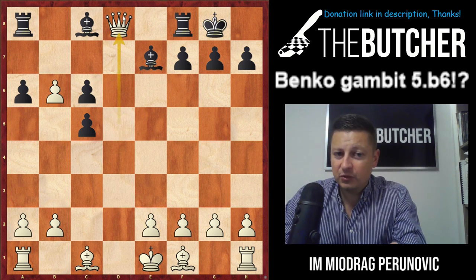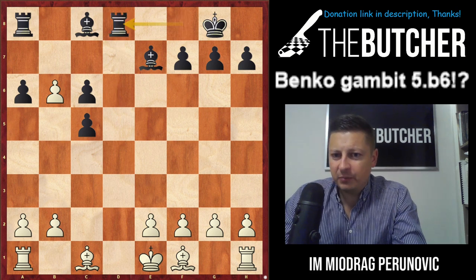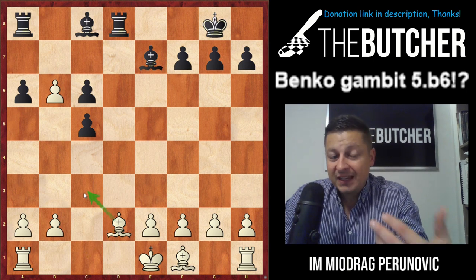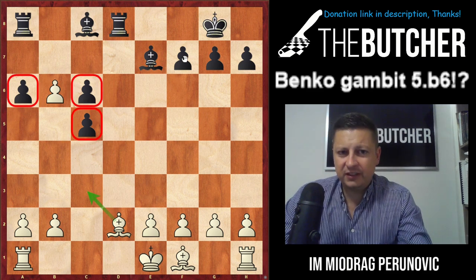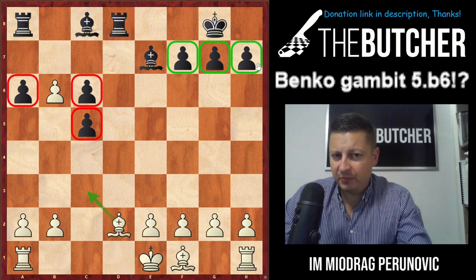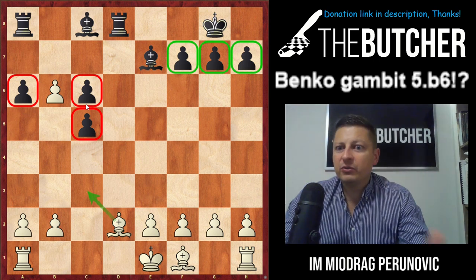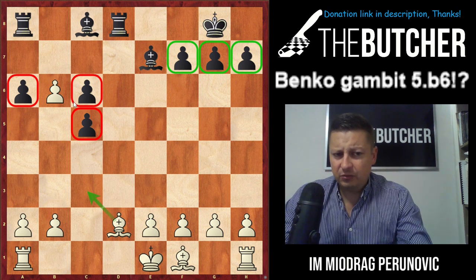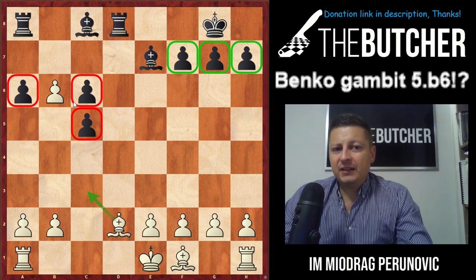When they castle you take on c6, and importantly you don't recapture on c6 because you definitely lack development — instead you swap off queens, giving you a preferable middlegame heading toward an endgame. When they recapture by rook, you play bishop d2 to oppose potential bishop f6 with bishop c3. Look at black's sad pawn structure: three pawn islands. While the first island is healthy, the ones on a6 and c6/c5 are weak.